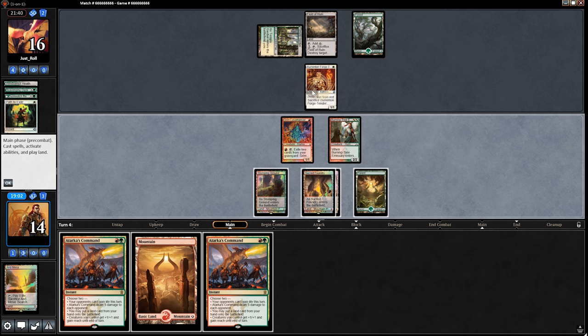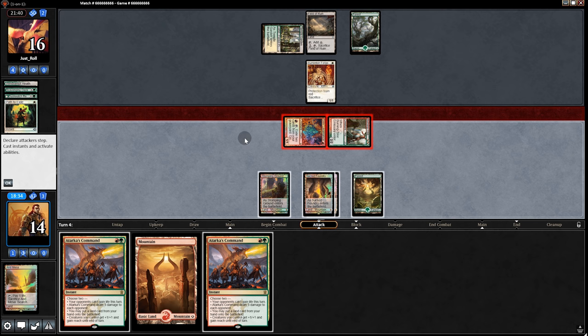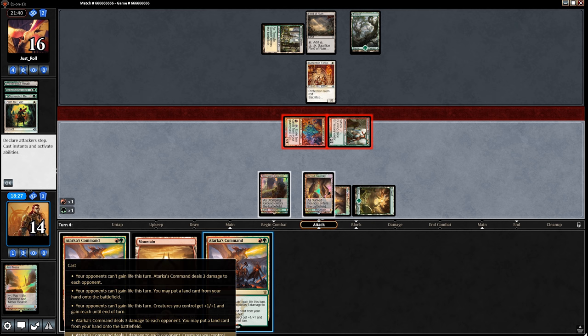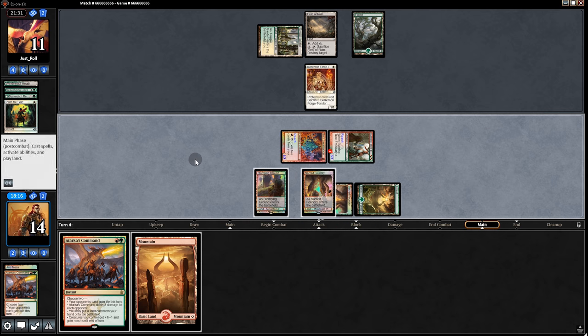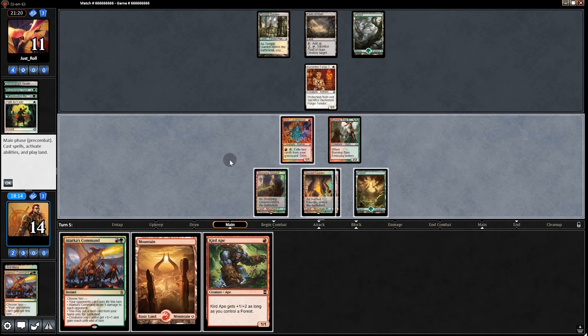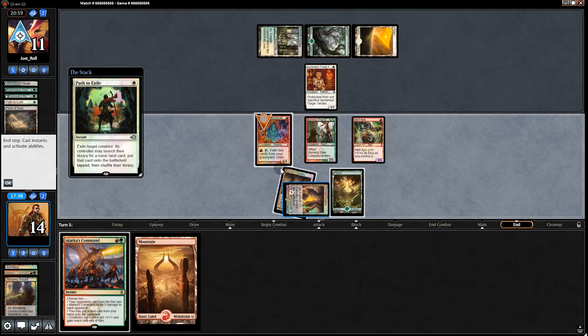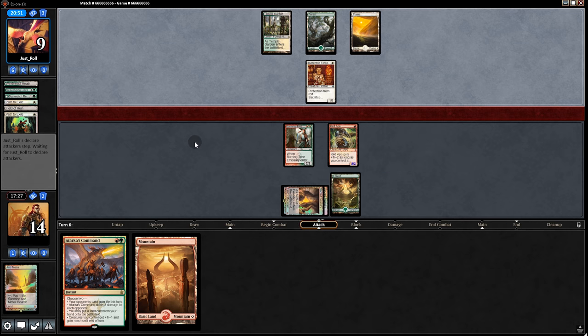We have two Atarka's Commands, but they can just block one. I don't want them chump blocking and then sacrificing to prevent Atarka's Command's damage, so I'm just gonna do it now. They block like that. Back to our opponent — probably should've left the Devastating Summons in. I didn't think it would go this long. Curd Ape. Maybe we save that — we can use Grim Lavamancer to hit something. Just play the Curd Ape and pass back. There goes Grim Lavamancer.